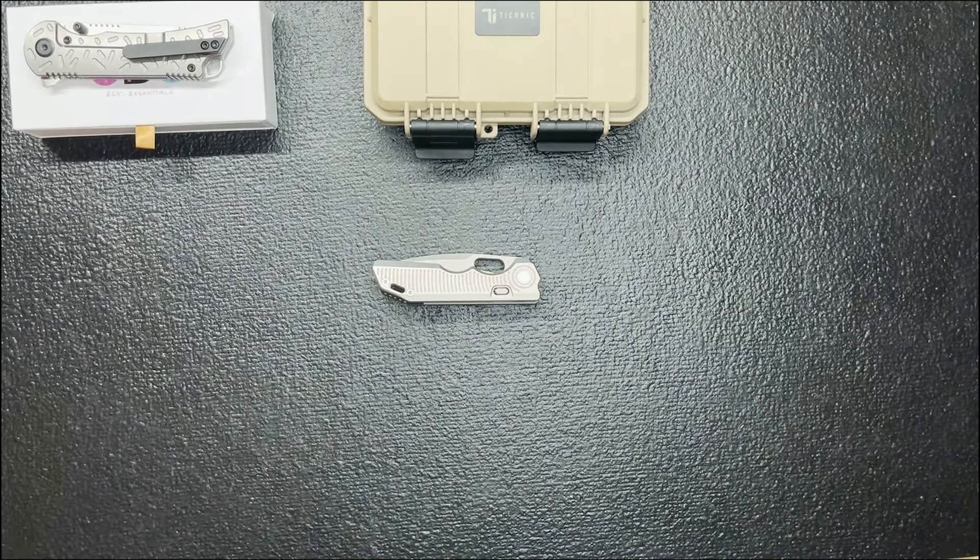The jimping way out at the front — I don't get it, it's got to just be for aesthetics. If you tried to choke back that far it wouldn't work. But I do like that they also put jimping closer in — that was actually smart. Because everybody's hands are different, some people choke up back here, and when I choke up right there it's perfect. They went all the way through the back spacer and the handle itself, which is a cool touch. You've got a lanyard hole too — overall a pretty solid knife, probably over $200.